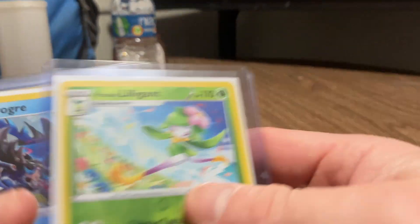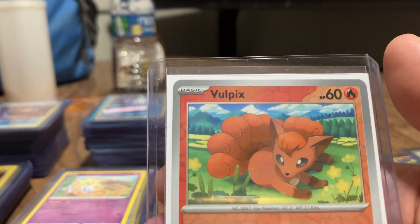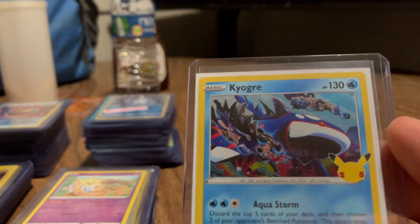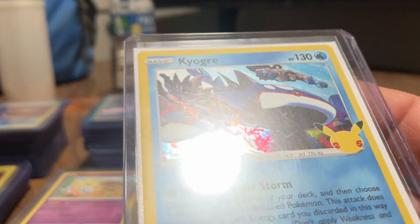There's a Pidgey. A Pidgey again. And a Baltoy. Here's a Kyogre 25th anniversary - hoping to get a PSA 10 on some of these, like this one here, because of the nice holographic art on something like that. Definitely want to get that in a nice shiny case.